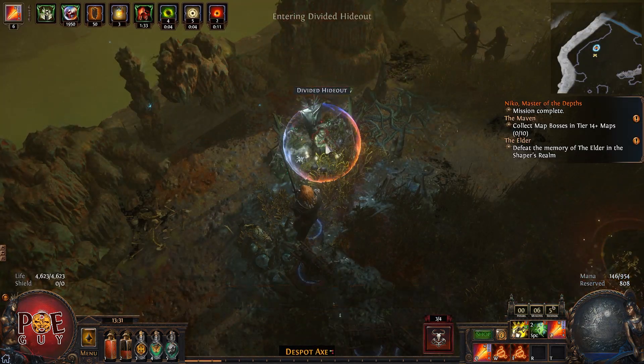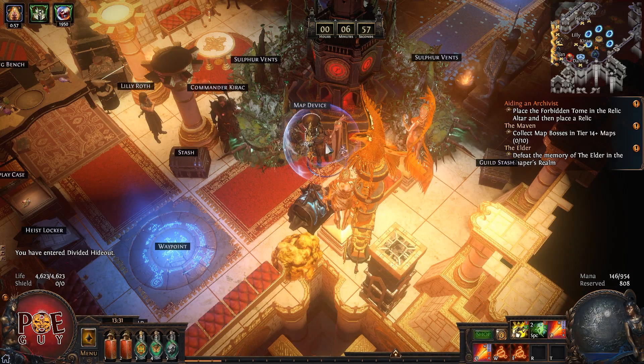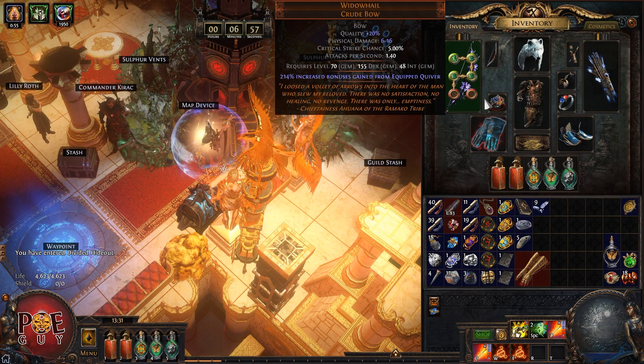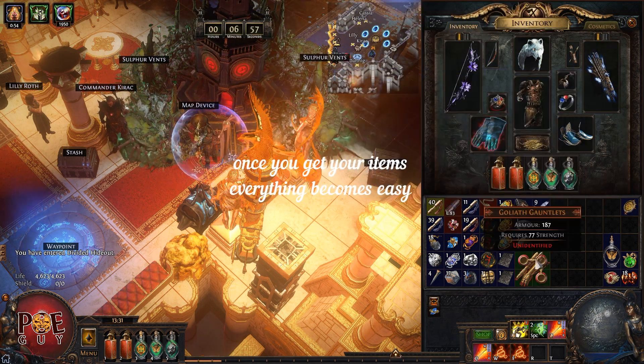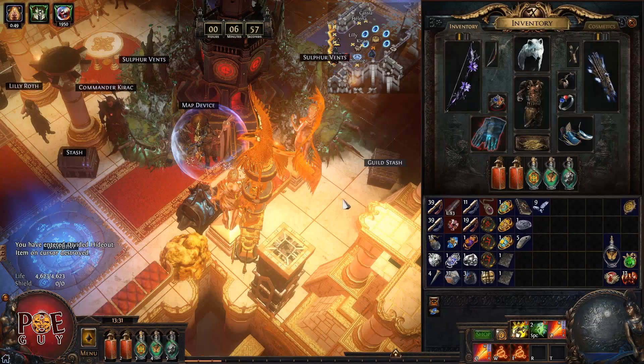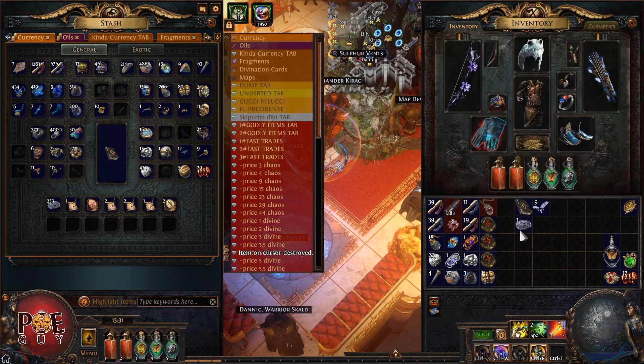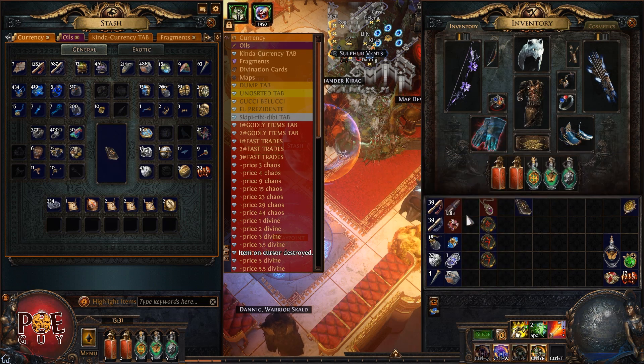Let's do another map — I'm really enjoying this. I struggled with the first character in Krangle, but once you get your items, everything becomes easy. Try to move a lot. Let's do a Blighted map. If you're wondering how I got to this level so fast, I did Blighted maps. I have a bunch of them — each of these maps sells for 50 to 80 chaos, so I can make a lot of money.